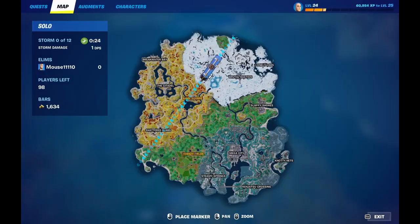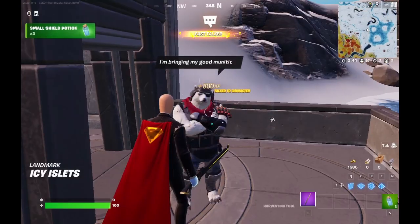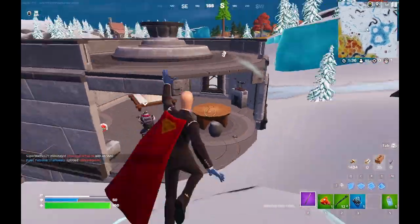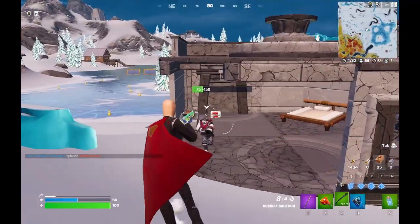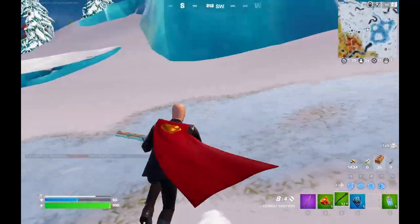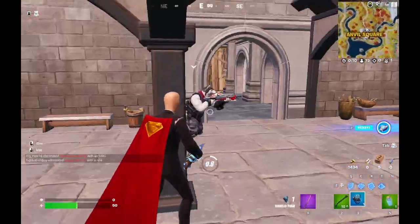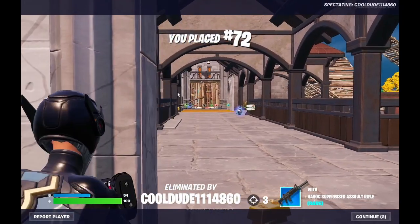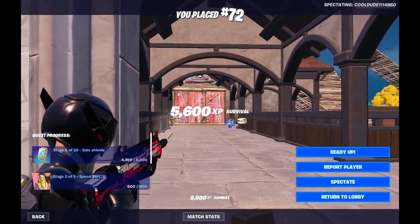The next place we're dropping is here. We can hire Polar Patroller here — they cost 200 bars. Polar Patroller is a heavy specialist, which means they use explosives and have more health. That makes them quite a bit more lethal. Polar Patroller is quite good at what they do.